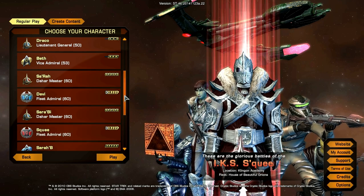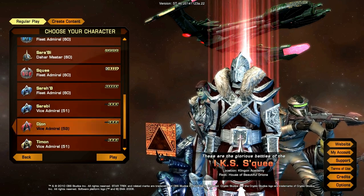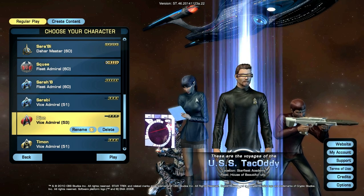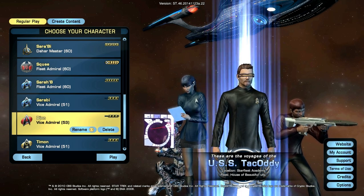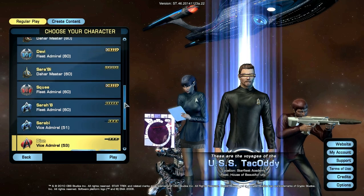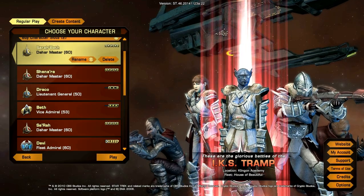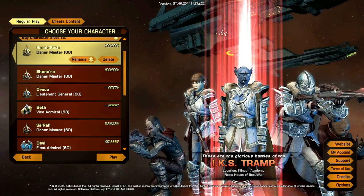As you'll see here, this is Shannara, my Klingon character. I started off with my first character, Federation, named Dijon. As I joined the Klingon faction, I kind of really liked it, so I stuck with it. After creating Shannara, I created a Farizan Engineer named after my daughter, Sarah Beth.